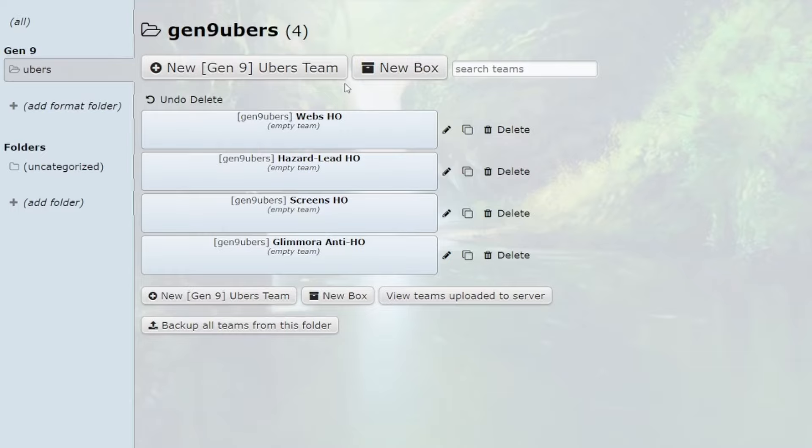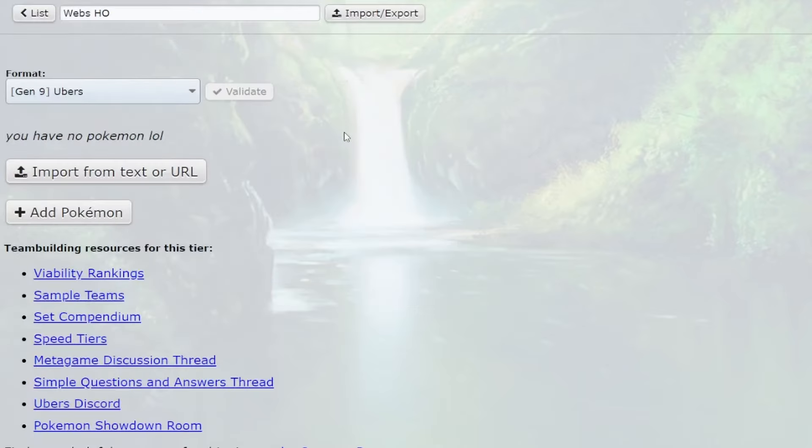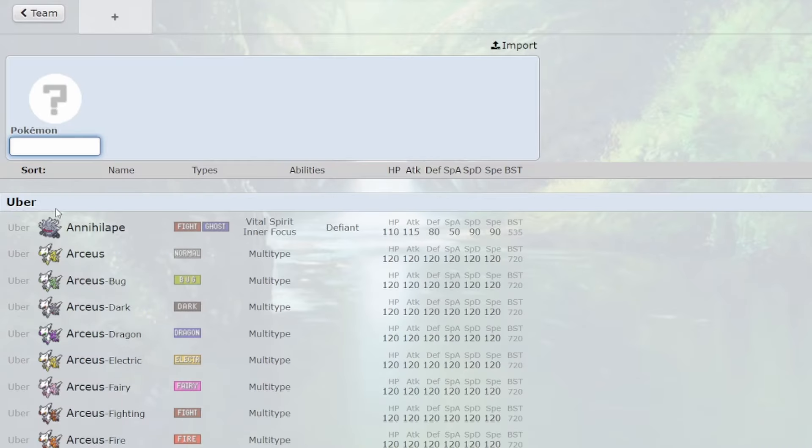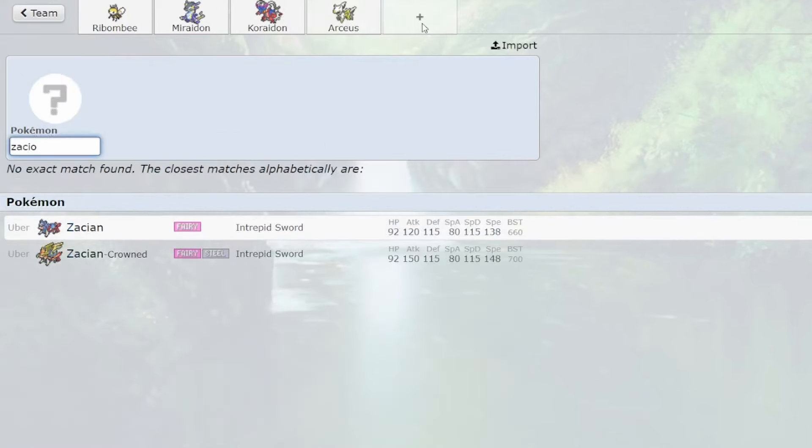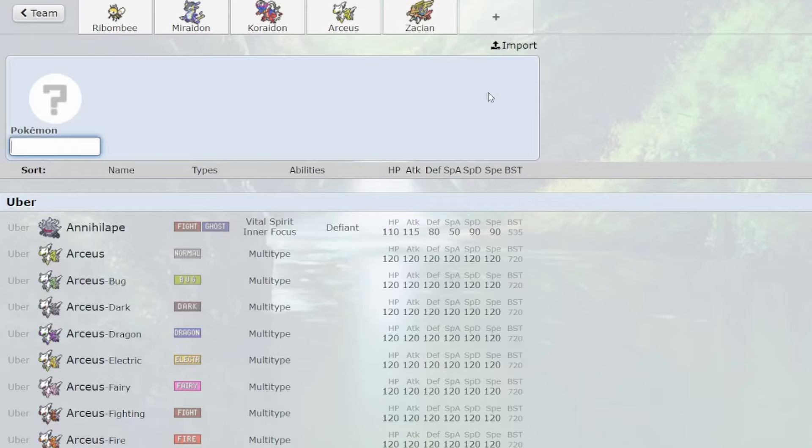There will be timestamps in the description covering four different meta HOs. First, we'll start with webs. With webs HO, they're usually pretty standard, but the sixth mon is usually the most interchangeable. I'll go over the necessary five: you need Bombirdier for the webs, Miraidon, Koraidon, Arceus, and Zacian. The fifth is pretty interchangeable to be completely honest.